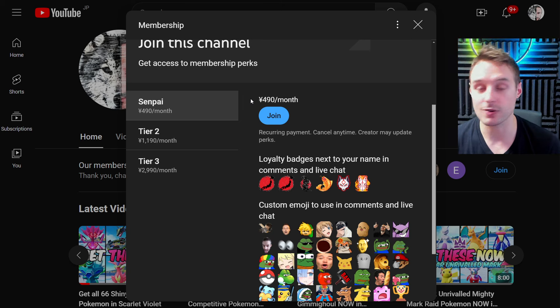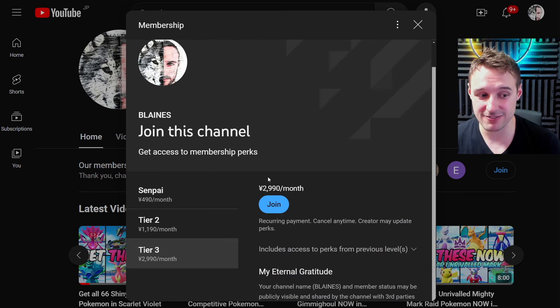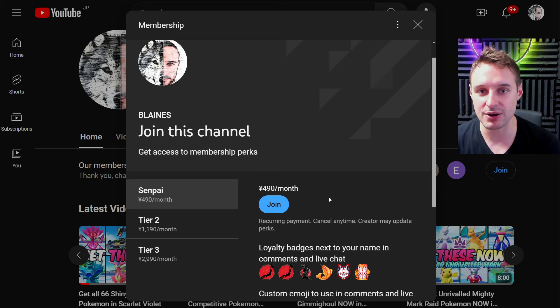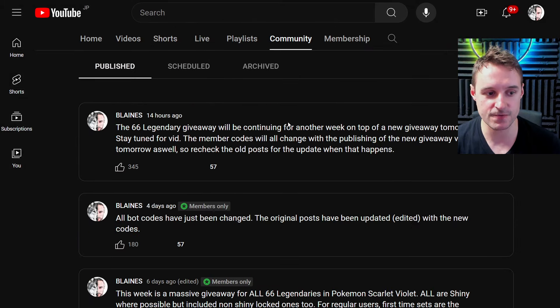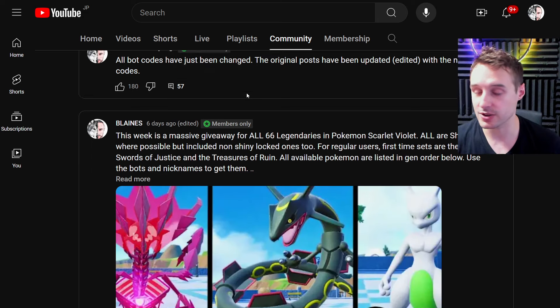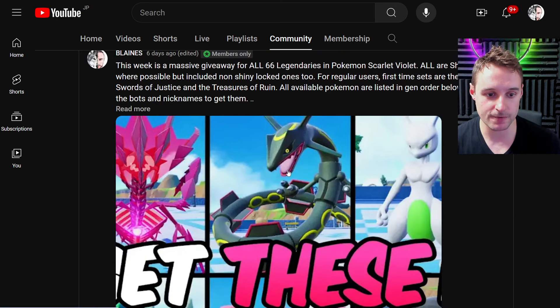That makes it an extremely easy chore to get your hands on these giveaways. An alternative option is tier three, which will give you ultra exclusive access for extremely impatient people who want to get their hands on the giveaways almost instantly — pretty much instant access for 99% of the time. So that's really for impatient people. But if you're new, try Senpai out for a month, see how it goes — it's well worth it. You can see the comments of people who have already joined the channel having a great time getting their hands on all of these rare Pokemon. If you do join, come straight to the community tab and you'll see the posts for the giveaways right in there for members only.